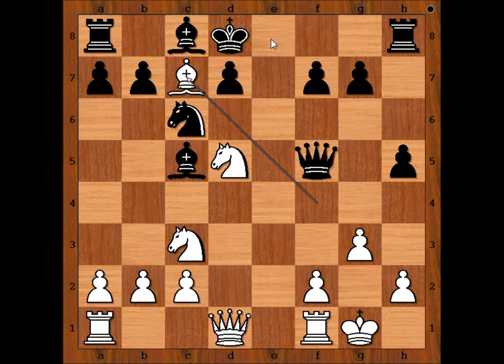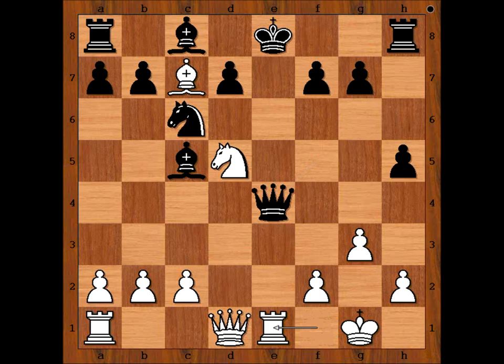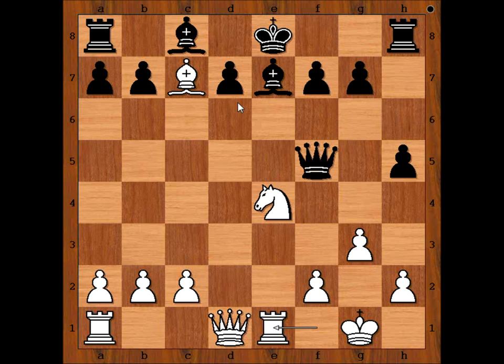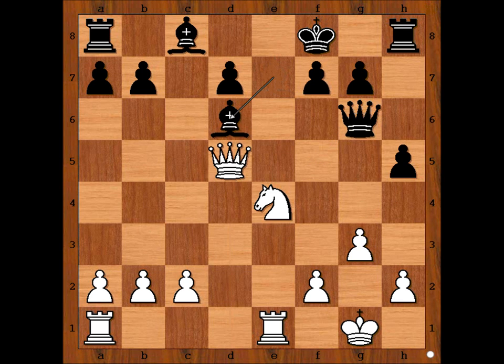Bishop to c7, check, king to e8, knight to e4, knight to e7. If queen takes knight, then rook to e1 — winning and pinning. What should I say? Pinning and winning. So we have knight to e7. Knight takes knight, bishop takes knight, rook to e1, threatening knight to d6, check, winning the queen. King to f8, bishop to d6, queen to g6, queen to d5. Bishop takes on d6, knight takes on d6, threatening rook to e8, check, mate.